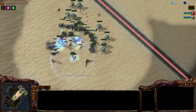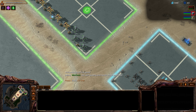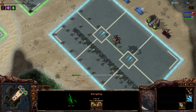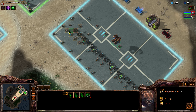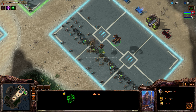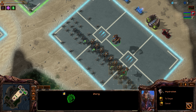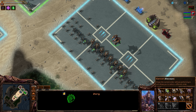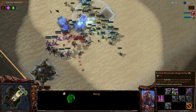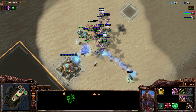Oh, I've got someone leaving — someone's quit already. I think we can go down and put down a line of hydralisks here, and that should allow us to deal with those phoenixes as well as deal a lot of DPS on the ground. The roach-hydra combo is very effective in the mid game for Zerg, if you don't get out-pushed by tanks. Yeah, we should have this game.